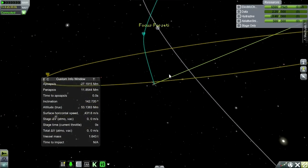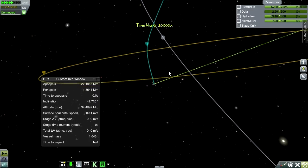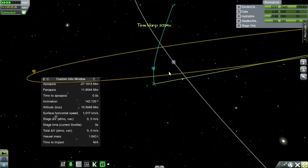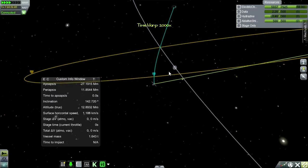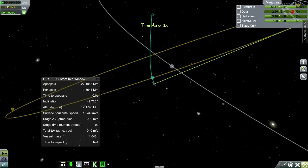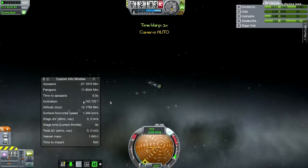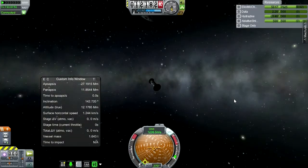Proceed to periapsis around the moon and hopefully at that point we'll actually be able to see the moon. We've got a lot of electric charge diminishment here — that doesn't bode well. There must be some sort of solar panel not pointing in the right way. We're pointing at an odd angle. Let's get that right.